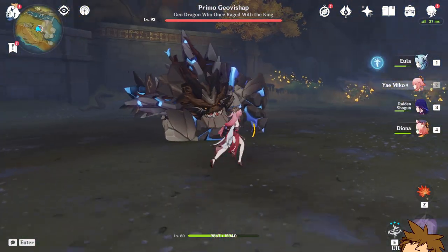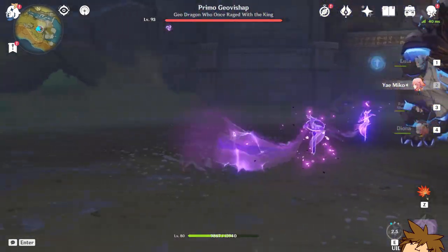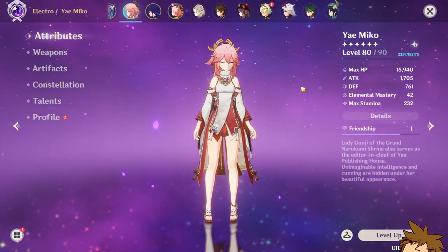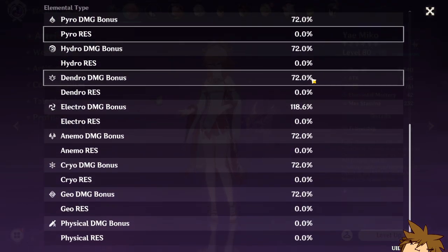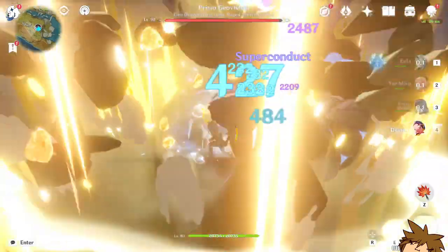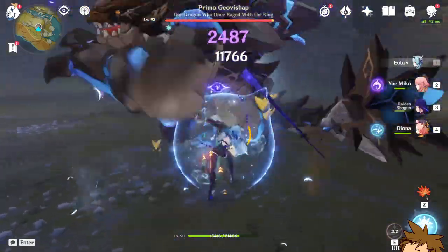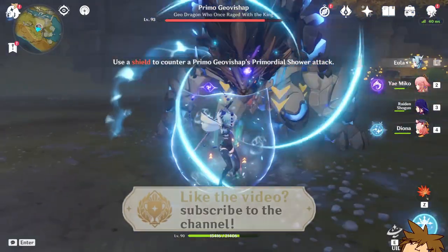You can pretty much just use Raiden and then go off on this. My Yaimiko, because of the wood set, has a 72% increase in elemental damage, which is pretty big, so the hits you're going to see are pretty inflated. If we switch to Eula here, you're going to see it's pretty nice because I pretty much always have Superconductor up, and this just makes it so much easier for things to happen.